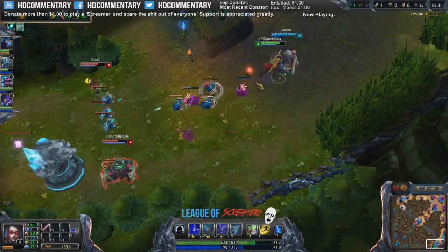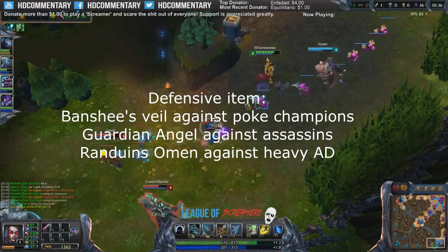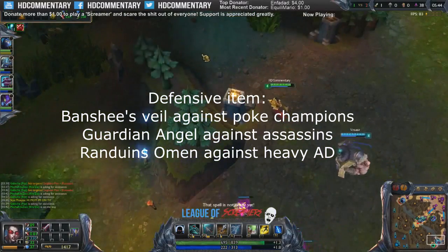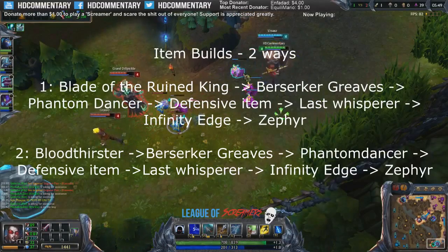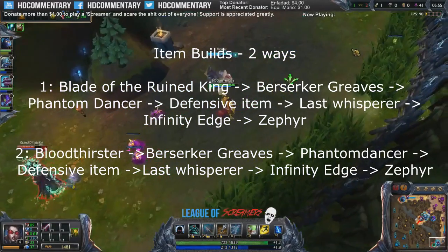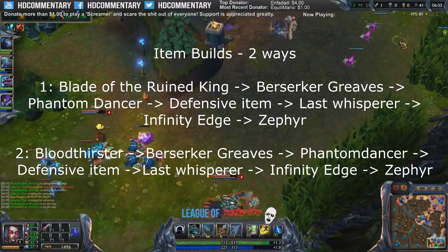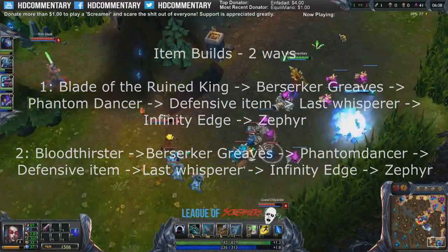After this you will have to take a look at the situation you're in. Do you need a defensive item because you die too much? Get a Guardian Angel or a Banshee's Veil. Guardian Angel works best when you're playing versus fed assassins while Banshee's Veil works best against poke champions and hard CC champions. After that follow it up with Last Whisper and an Infinity Edge. Always have one defensive item — this is way more important than getting even more damage. Vayne already has enough damage at this point. Randuin's Omen can also work well in the late game.